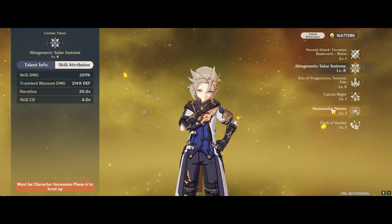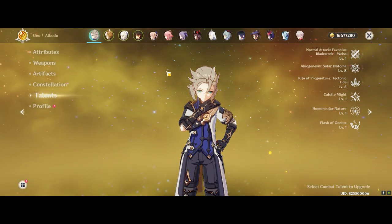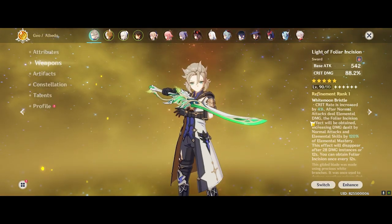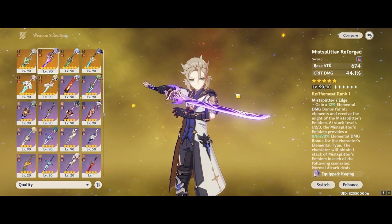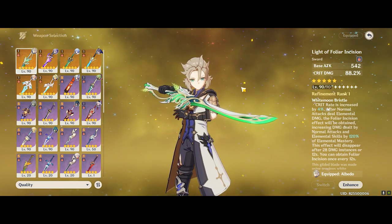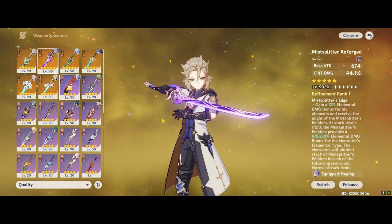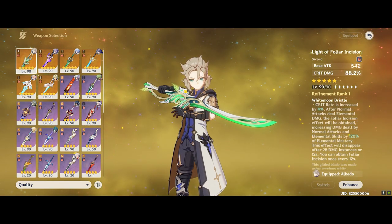This is also interesting because Albedo gives himself and the rest of his party elemental mastery. So if you have Bennett C6, you might be able to cheese around and get a bit more of the effect. But mainly what I want to showcase here is this weapon compared with the Mistplitter Reforge — to contrast the difference between attack scaling and show the real value of this weapon, especially for characters that scale with defense or even HP, EM, and so on.